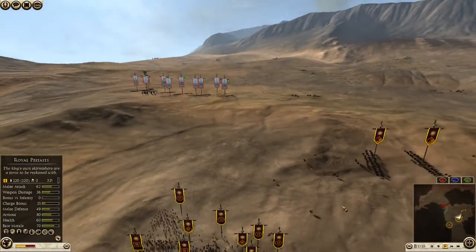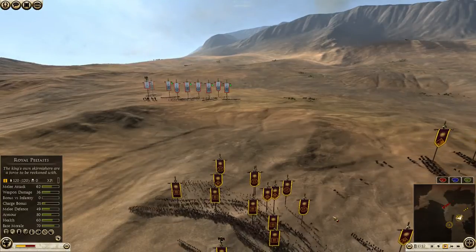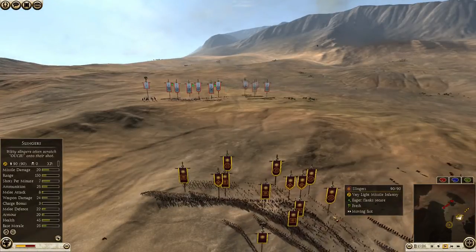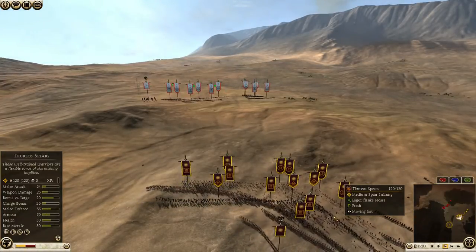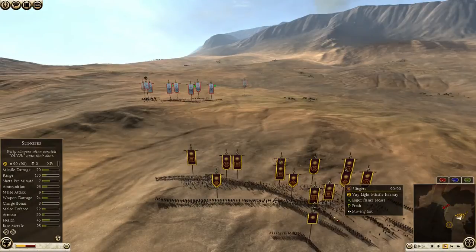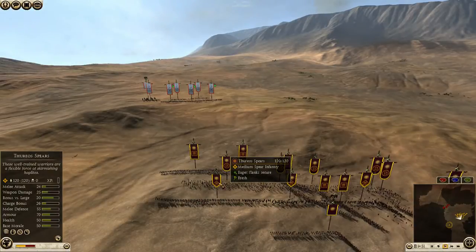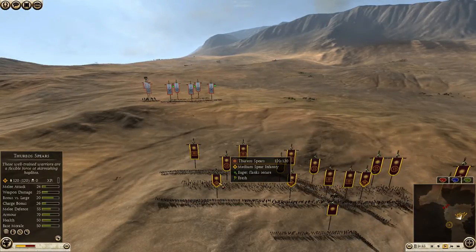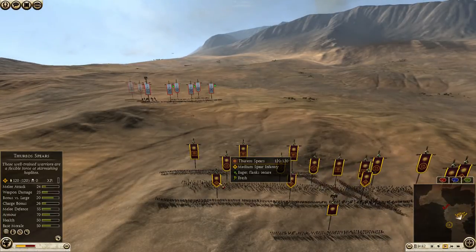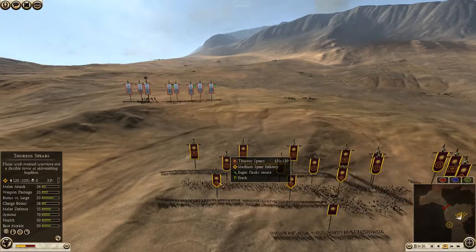Their main versatility comes from the fact that they come equipped with 5 javelins. These javelins aren't as good as the javelins of more dedicated skirmishers — they have 20 missile damage and 9 armor penetration. They only have 5 javelins, but the thing to remember is that the Thurio's Spears are in 120-man units on large unit sizes, which means each volley has 30 more missiles than a volley from dedicated skirmishers. So although they can only fire 6 shots per minute, those 6 shots come with 30 extra javelins per volley, which can rack up some kills pretty quickly.